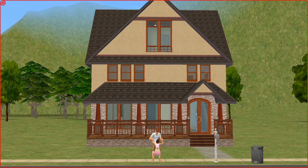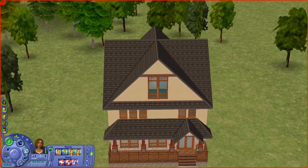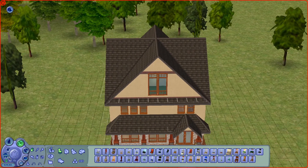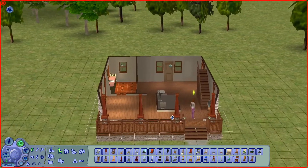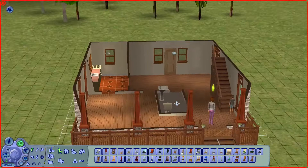We actually moved houses because I really was not feeling the last house — there were way too many rooms and the layout was just all over the place. So we actually moved; I just placed down a new house and moved them, and I've not even decorated the inside or anything. I figured we could go ahead and do that, I thought that might be kind of fun.